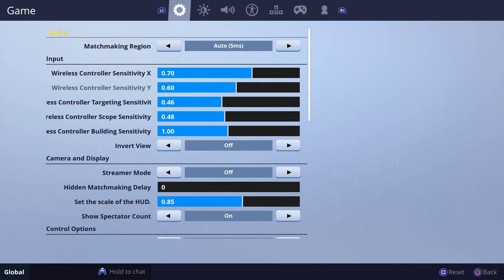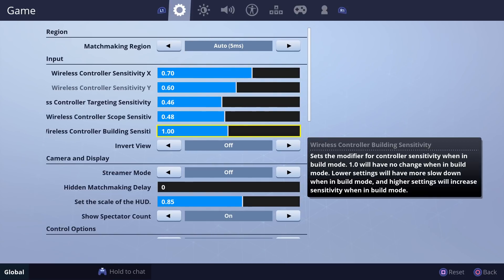Finally, what we've all been waiting for — if you're a console player or play with a controller on PC, we finally have separate building sensitivity. No more having to decide whether you're accurate enough to shoot or quick enough to build. If you can't build fast enough you're at a disadvantage, but if your aim is off because you're used to lower sensitivity, you can't miss when you get a chance to shoot someone in a build fight.